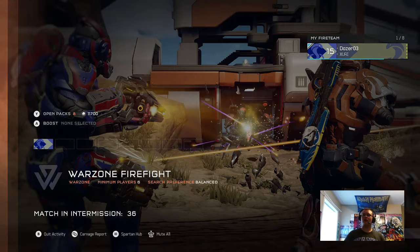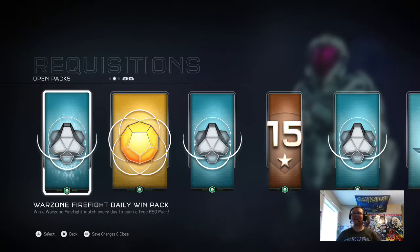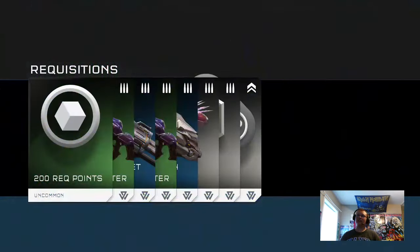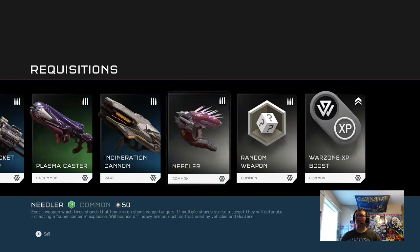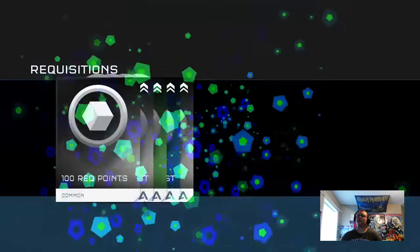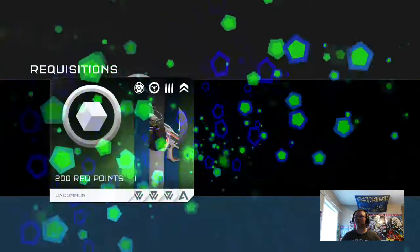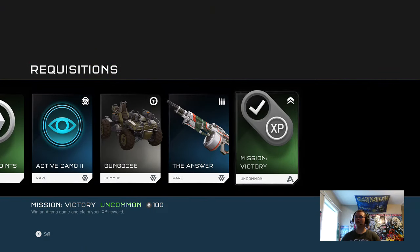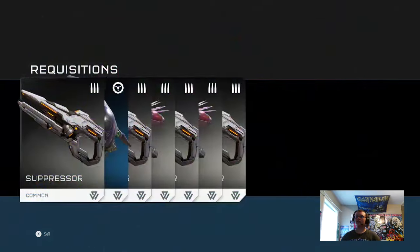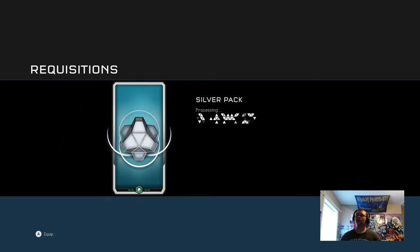I got three REC packs from that match. We have a ton of Wreck Packs, so let's leave the matchmaking lobby and open eight Wreck Packs. The Warzone Firefight daily win pack — let's get into it. Got some Wreck Points and a Plasma Caster, nothing great. Arena daily win — I don't remember the last time I played Arena. We have 12,000 Wreck Points, which means we're going to be able to buy two Silvers after all this is completed. Got Active Camo and some other items.